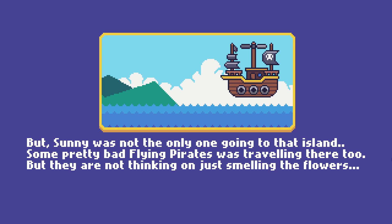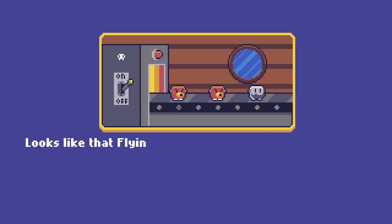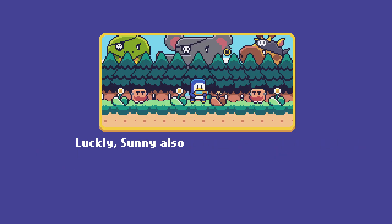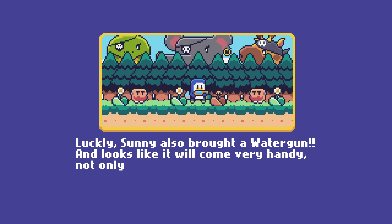But Sunny was not the only one going to that island — some pretty bad flying pirates were traveling there too. They were not thinking of just smelling the flowers. Looks like that flying ship is also an evil robot factory, and the pirates must be planning to use them to explore the island. Luckily, Sunny also brought a water gun, and it looks like it will come in very handy — not only for watering some flowers.